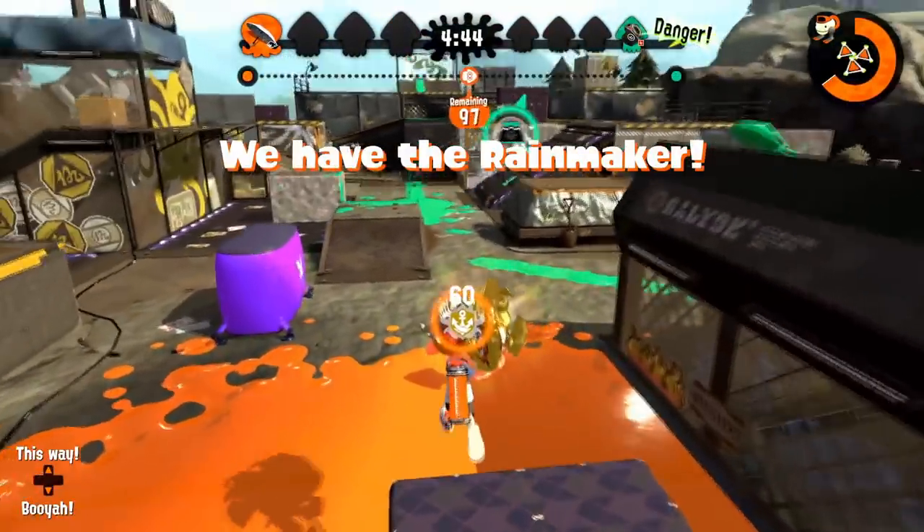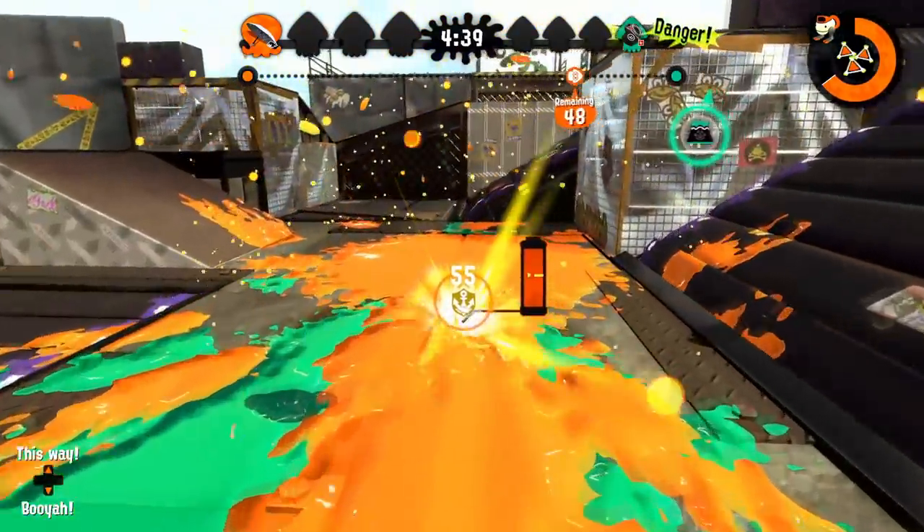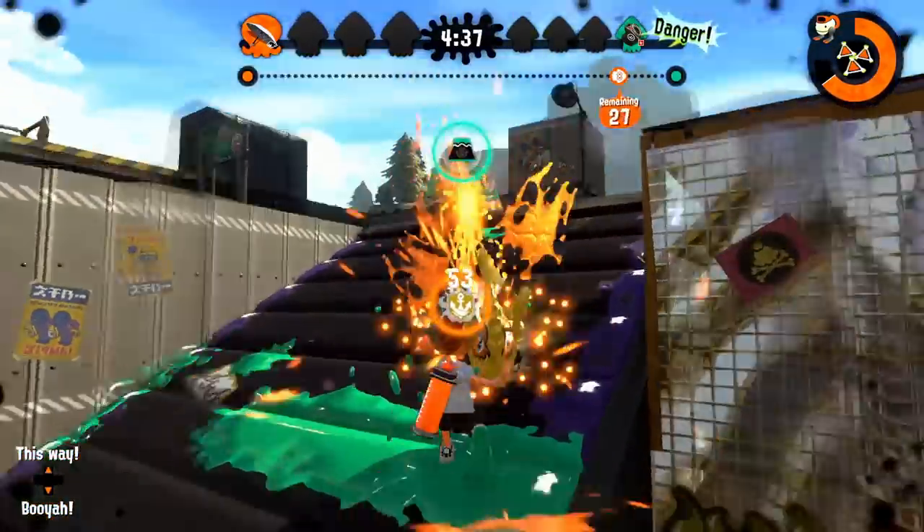Everyone on Piranha Pit goes top right on the first conveyor, but realistically you really shouldn't. The one in front is faster and much easier to get points from, since it goes directly to the pedestal.